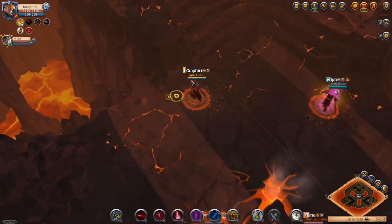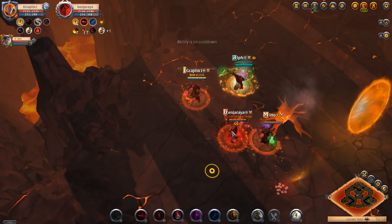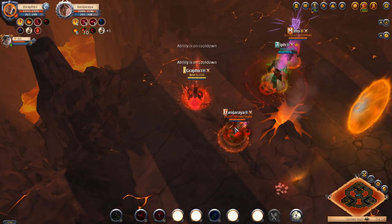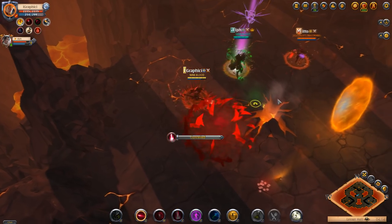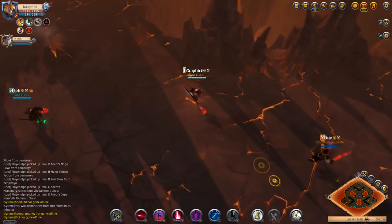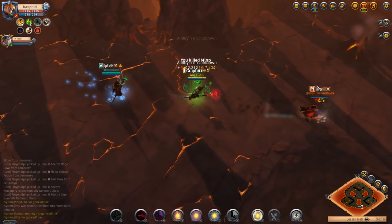The next fight looks like we've got a ranger in the back — we're obviously going to focus him instantly. We're getting a good amount of damage down. I have no focus on me right now so I'm just standing still, no worries, because it's going to be an easy fight. He dies in invisible form. We then chase down the last guy and take him out as well.